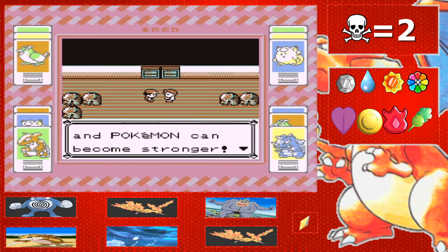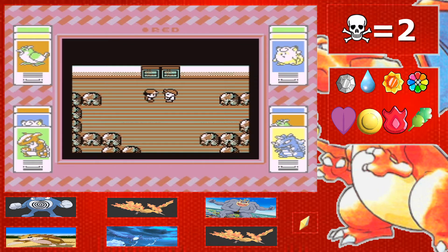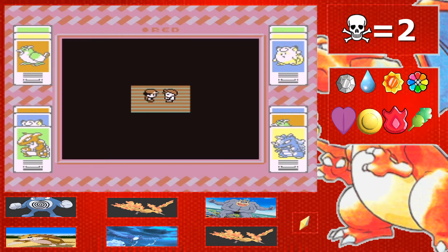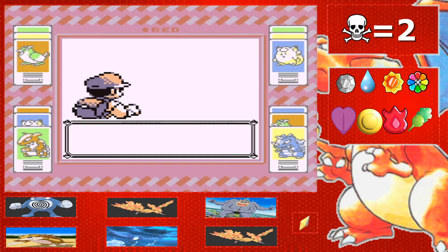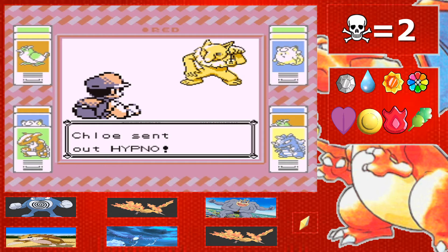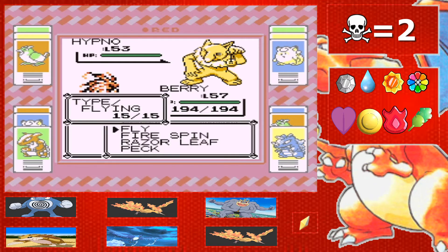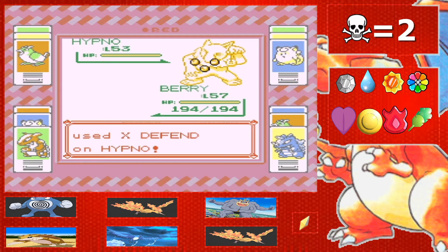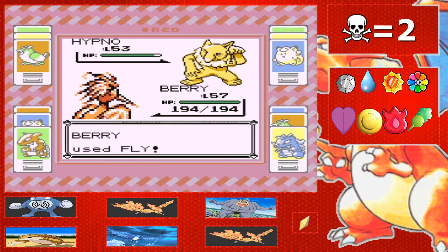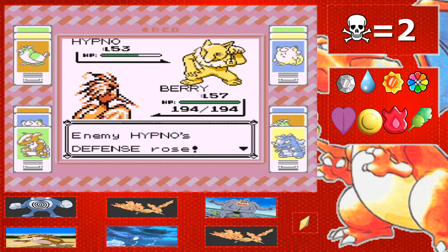Time for Bruno, the second Elite Four member. I think my levels are pretty good — I'm glad I grinded. I ended off the last episode around level 50 or 51, so I did a pretty good job grinding. Hypno — good thing I switched, it would be super effective, but now we've got Barry out here ready to fly. Really? An X-Defend? What's with all these defense boosts these people are using?